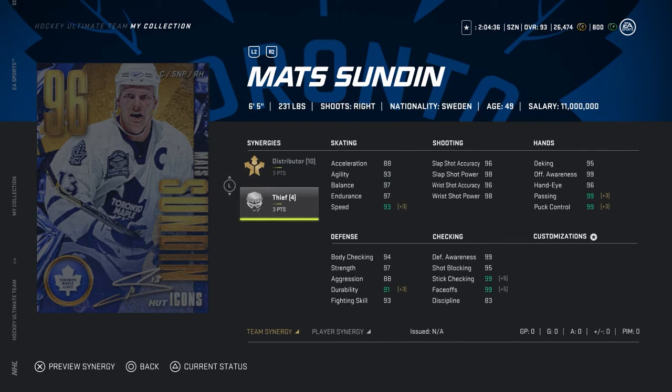Next up is the 96 overall Sandin at center, 6'5", 231 pounds, with three points on Distributor and three points on Thief. Speed is 93, shooting stats are all 96s and 98s. Hands and deking are 95, offensive awareness is 99, passing and puck control are both 99, faceoffs and stick checking are both 99, defensive awareness is 99. This is a really good card and you can absolutely play him at center — he's going to be a very good card.